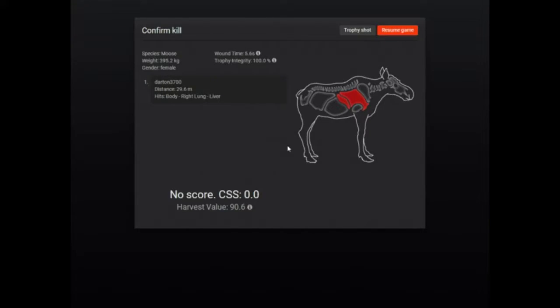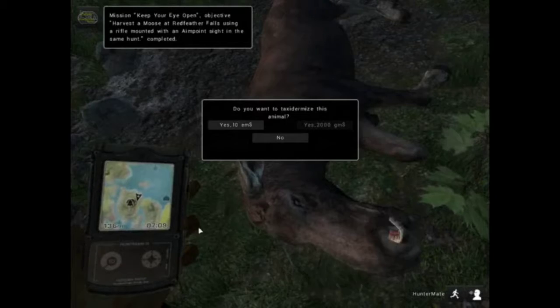Right lung, liver — that's why she did not run too far. That should be the mission.